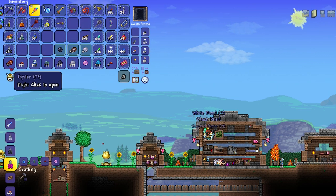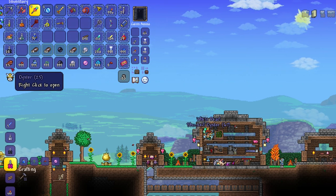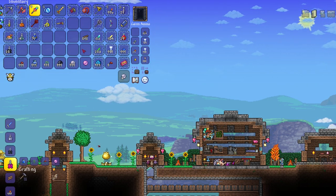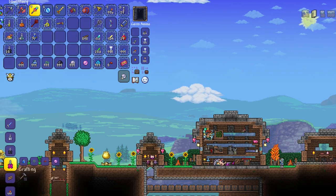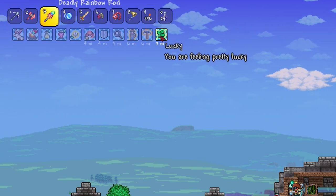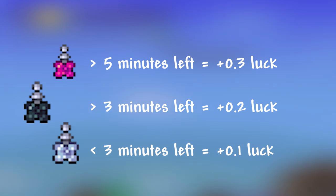Oysters drop from the Oasis by fishing — you can fish them up. The white pearl is the most common, the black pearl is rarer but not incredibly rare, and the pink pearl is quite rare — I opened 99 oysters and still didn't get one. The lucky buff is also more powerful the longer it is active. With the lesser luck potion it lasts only three minutes and increases your luck by 0.1. With a regular luck potion, if there is greater than three minutes remaining, the luck increase is 0.2. With the greater luck potion, if there is greater than five minutes remaining, you will have a luck stat of plus 0.3.